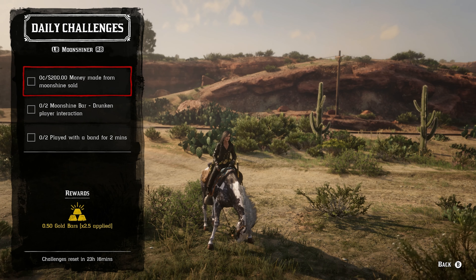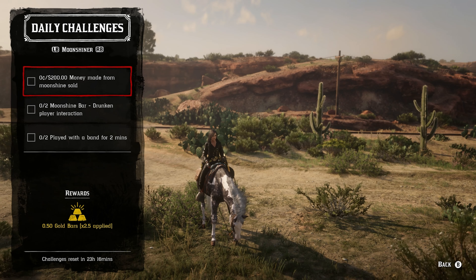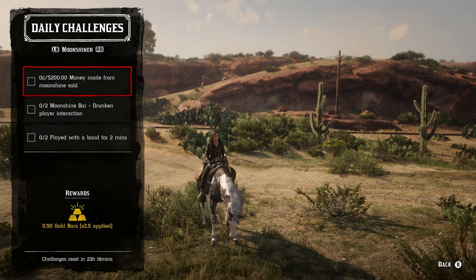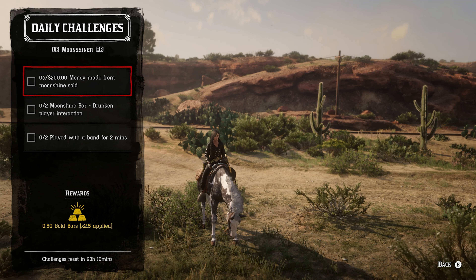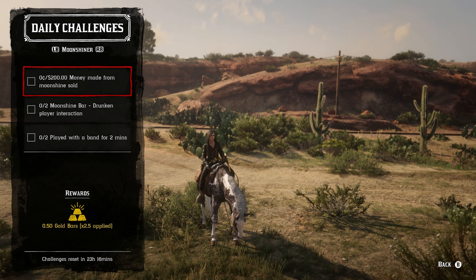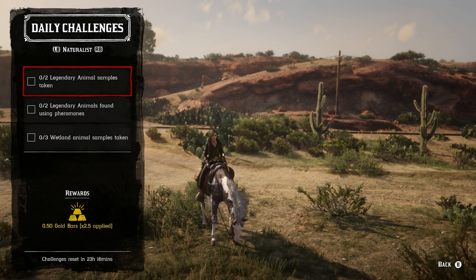For two moonshine bar drunken player interactions, do this with a friend — you don't even have to be in the same posse. Someone invites someone to the shack, get drunk, and slap each other. For two times playing with the band for two minutes, that's just four total minutes of playing — you can play any of the instruments currently available to you.